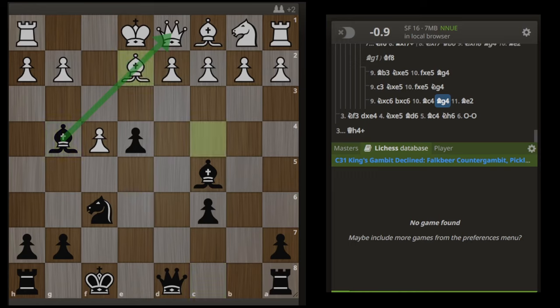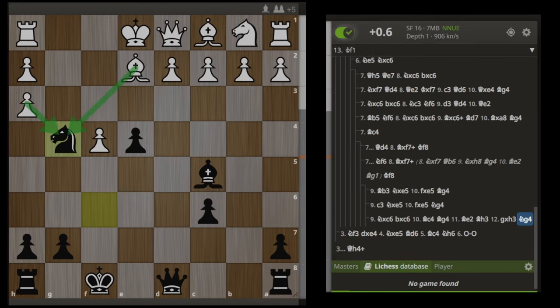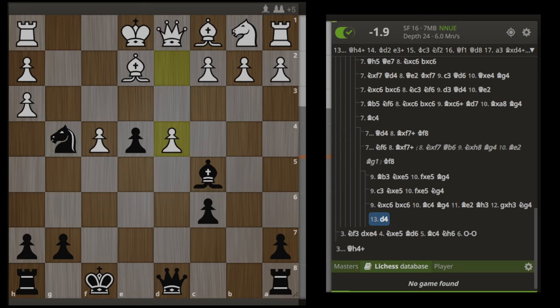White needs to play Be2 to protect their queen. How do you continue the attack here? You could play Qd4, but then rook f8 and they're fine. Maybe e3, but then your bishop's hanging. The engine is recommending Bh3 — pawn takes, now Ng4. The point is they cannot take with either piece or it's mate in two. It's minus two, we're still winning. The engine line is d4 — queen h4 check, Kd2, e3. If you go to d3 you get forked and lose your queen. So Kc3, Nf2 anyways. Queen to f1, and now queen to d8.